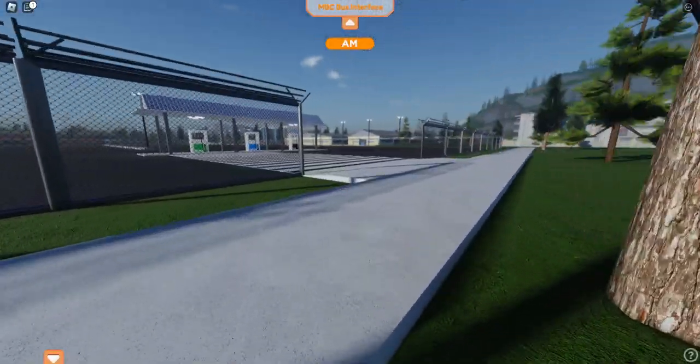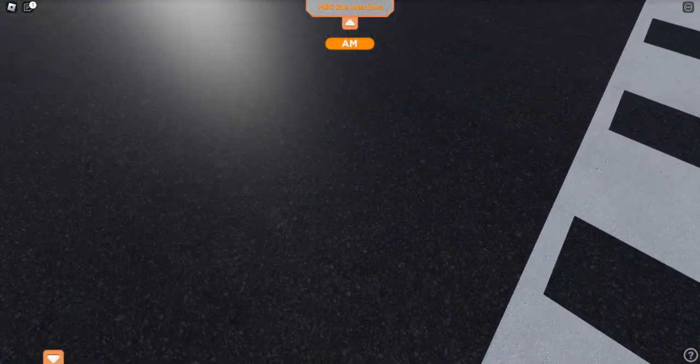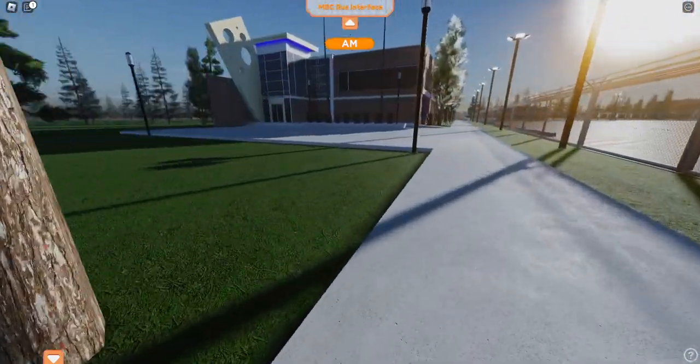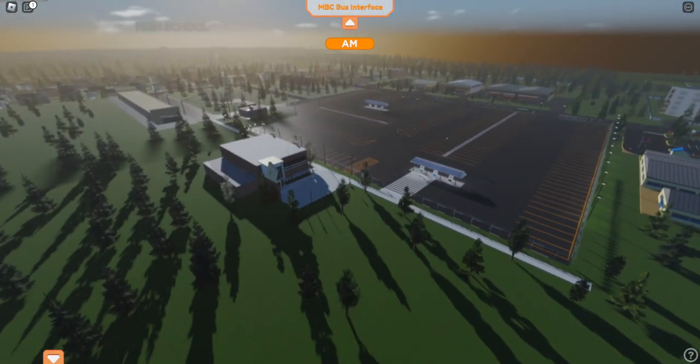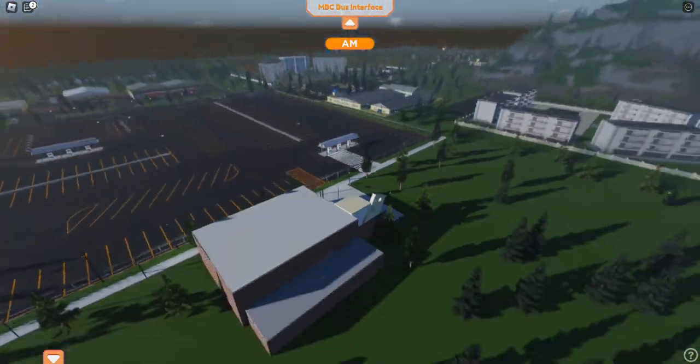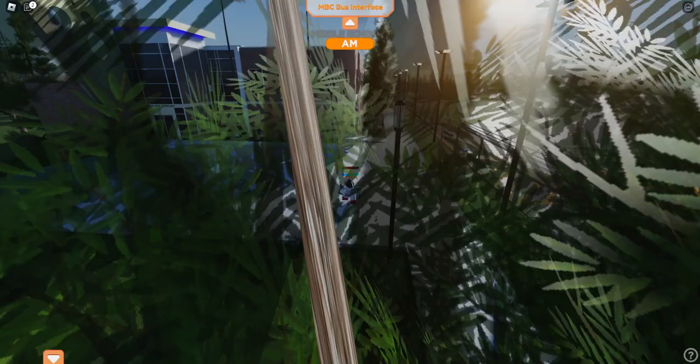Next we have new textures for the grass and for the roads. You can see the roads are a bit more realistic — they actually look like roads in reality. Everything's just a bit brighter, much more colorful. Let me know if you guys like that.